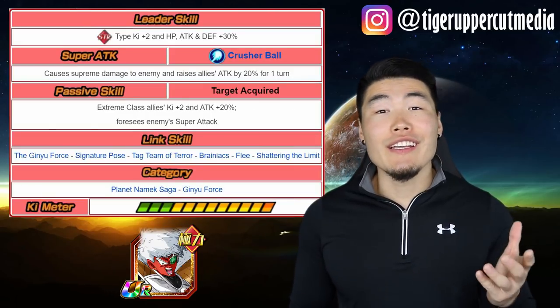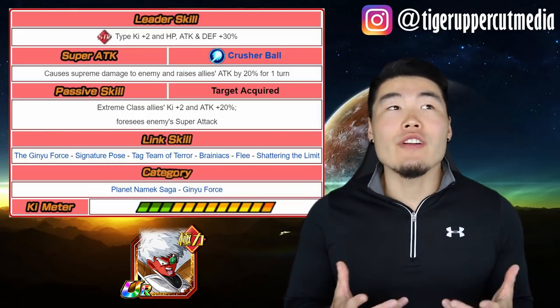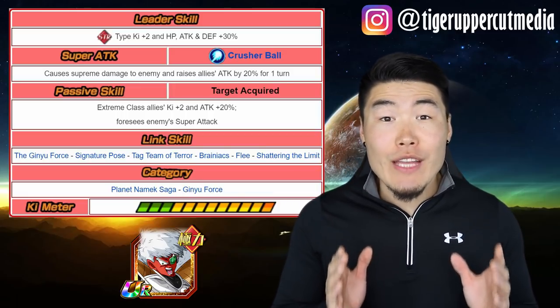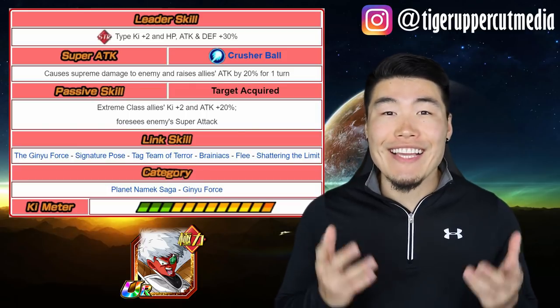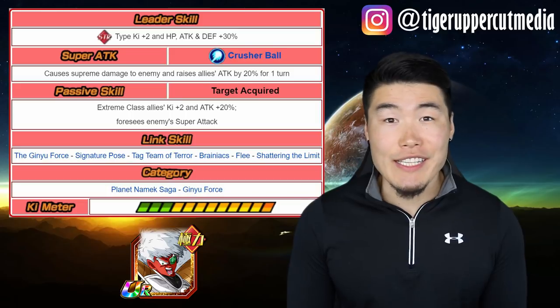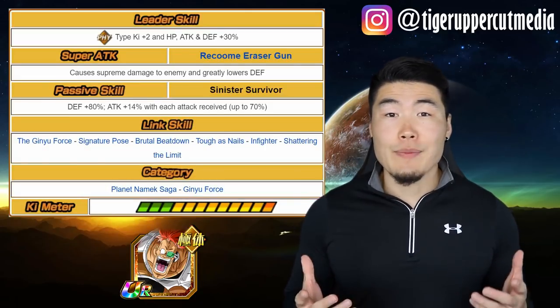Now there's Jeice. Clearly he is a support unit, which are not typically known for dealing damage. However, this Ginyu Force team is a bit of an exception. You'll most likely be running him in rotation with LR Ginyu Goku, which means that everyone on rotation will be receiving a 70% attack boost. As such, Jeice will actually be dealing a solid amount of damage for you, and criticals will be very viable for him.